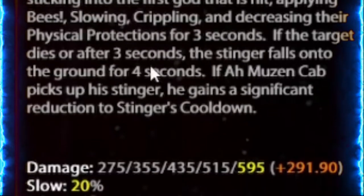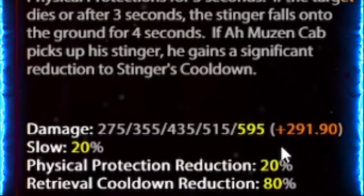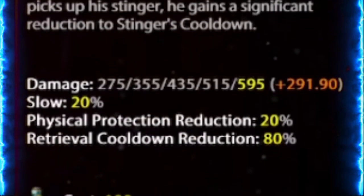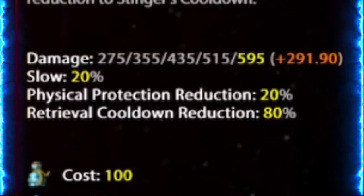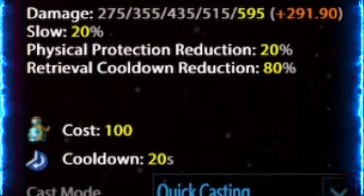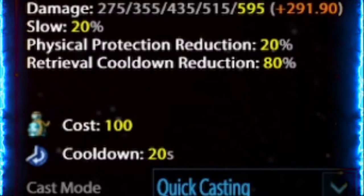The stats for Stinger are 275 at rank 1 and then 595 at max rank with additional physical power scaling. The slow movement reduction is 20%. The physical protection reduction is 20%. And the retrieval of the Stinger cooldown reduction is 80%. And it persists for three seconds.